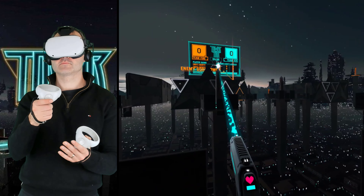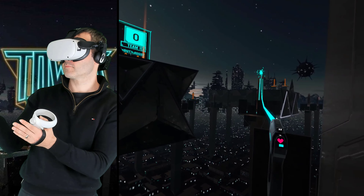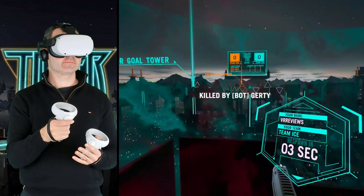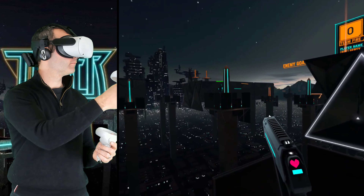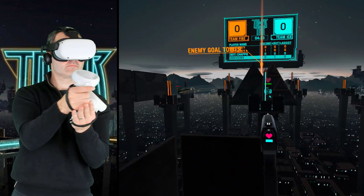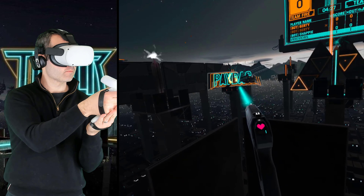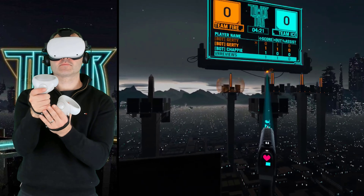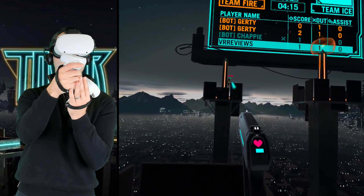You move around by grappling onto various platforms of different heights. Each platform has a tower that you need to change to your team colour before you can move. This takes a little time, which makes you vulnerable to the enemy whilst it's in progress. The towers also provide cover when you're engaging in a shootout across the arena. I had so much fun with this game — the mechanics work well. Shooting, grappling, moving all feels really smooth and intuitive. Ducking behind a tower, trying to pick off your opponent while planning your next strategic move across the map — it's fast-paced PvP action at its finest.